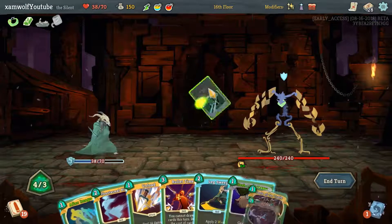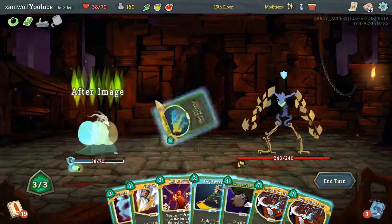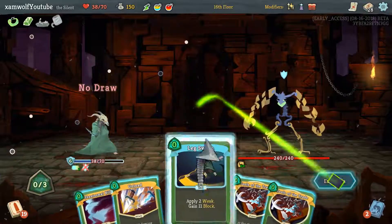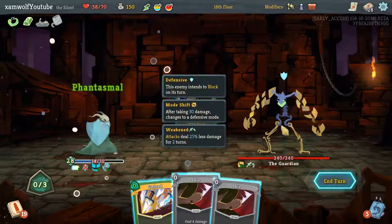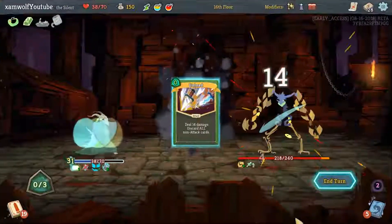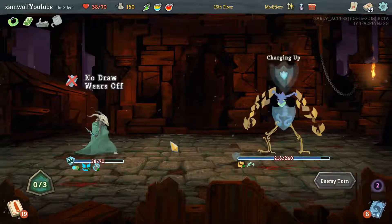So we can play Backflip, maybe some more card draw. Bullet Time, Leg Sweep, play this, play this — get a bit of damage in, end it with Unload. That's a very good turn. We get 6 block every turn.